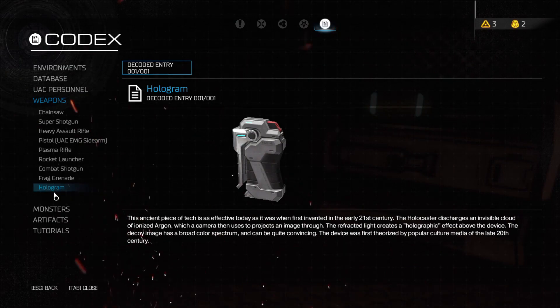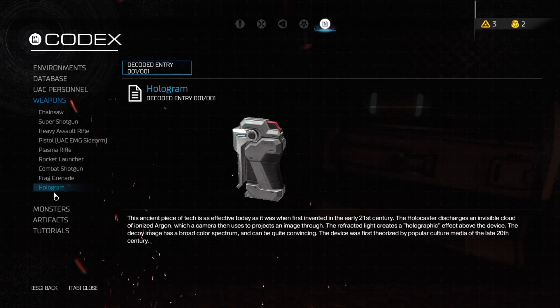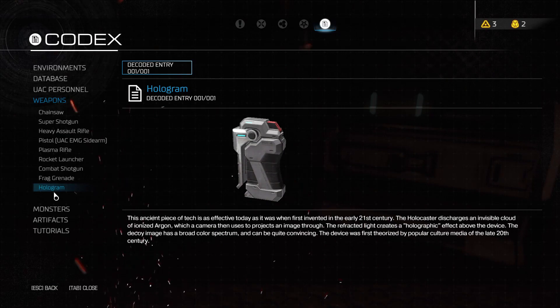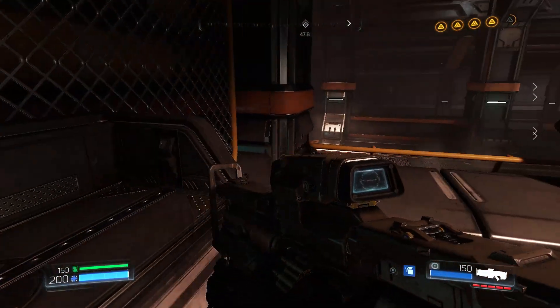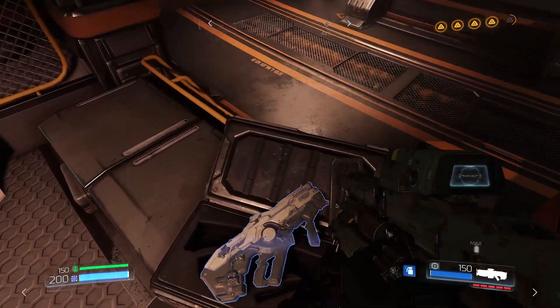Hologram. This ancient piece of tech is as effective today as when it was first invented in the early 21st century. The holocaster discharges an invisible cloud of ionized argon, which a camera then uses to project an image through. The refracted light creates a holographic effect above the device across a broad color spectrum and can be quite convincing. The device was first theorized by popular culture media of the late 20th century. That is true — as far back as Quantum Leap, they were talking about holograms.